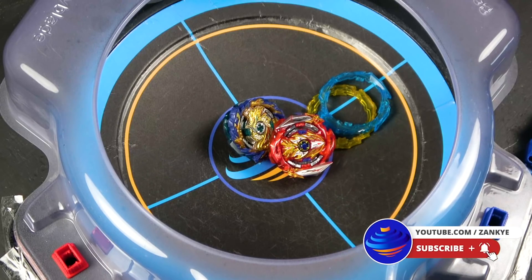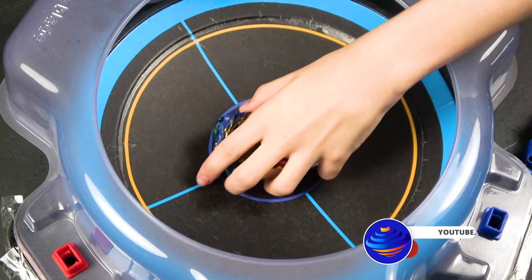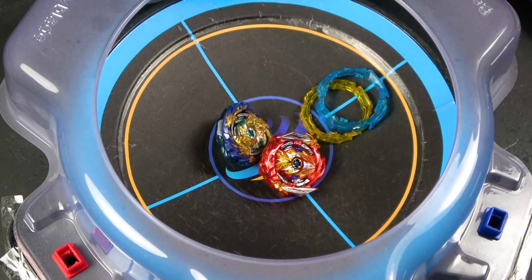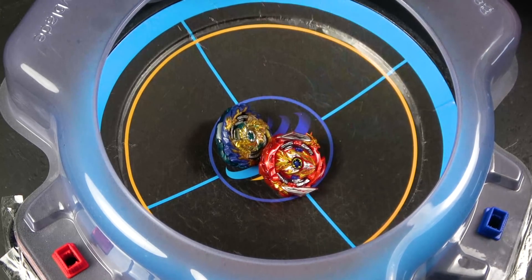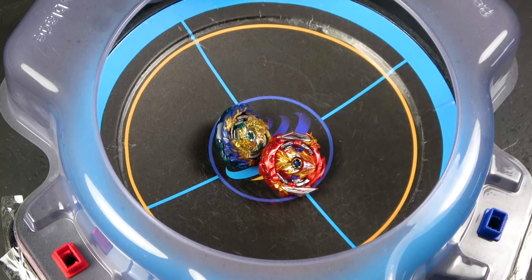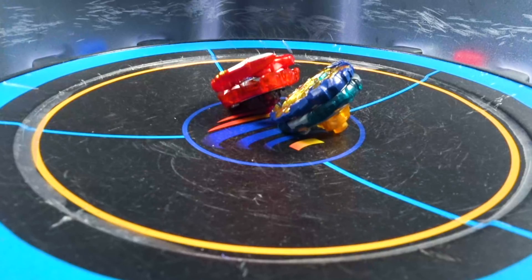Hello everyone! Infinite Achilles versus Mirage Fafnir — we're going to see between these two. I'm probably leaning towards Fafnir. Achilles doesn't really have more stamina than Fafnir because Dimension Dash is not really a stamina tip. I will throw an Xtend Plus at the end for two rounds just to get an idea. With that being said, let's get started.